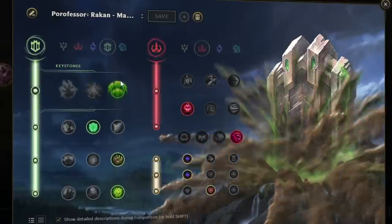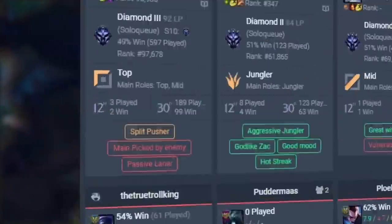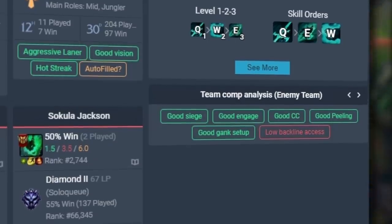I should probably mention something about how in champ select you can just click this button and instantly get the correct runes right to your client. When you get in game, Porofessor collects data on all your opponents, like how good they are at their champion, if they are an aggressive or a passive player. You get a team comp analysis showing what your team does well and where your win condition is.